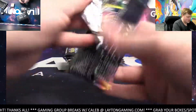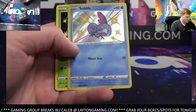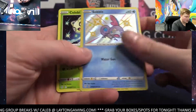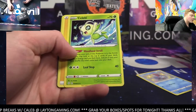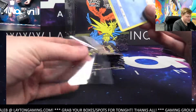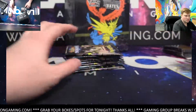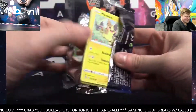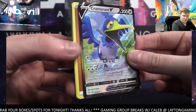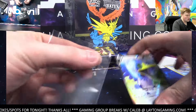10 packs of Shining Fates, let's get it going. Thanks again all for joining. Starting it out — shiny Sobble first pack, water, nice. This is an all card ship break, guys. On the Sobble you go water energy. Jess always getting the birds — craziness. EV reverse Cramorant V for basic, nice Cramorant V.